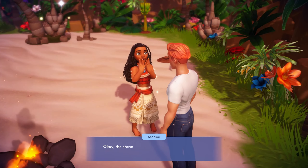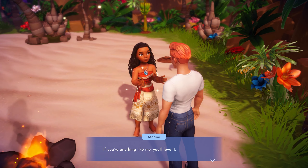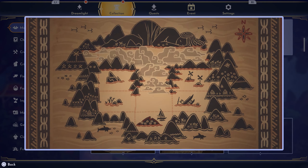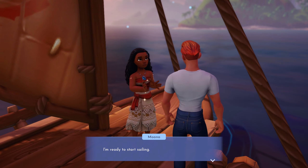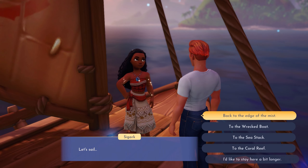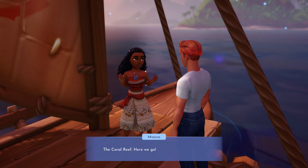To start the quest 'How Far You'll Go,' the first thing you'll want to do is talk to Mona and tell her that you're ready to set sail. Once you do that, she's going to give you a map. If you talk to her again, she's going to give you a few different options as to places you can sail to. You can go around and explore if you want, but the next place you'll have to go to finish this quest is the Coral Reef.